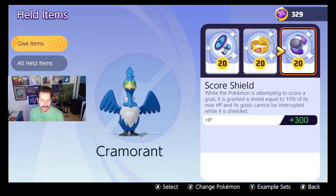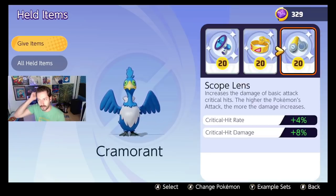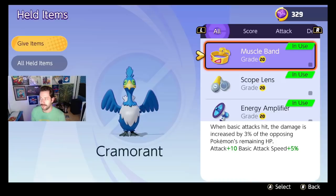There's one other item worth mentioning, though it has a bit of a bug: the Scope Lens. It increases damage of basic attack crits, and the higher the Pokemon's attack, the more the damage increases. There are a few Pokemon you can run Scope Lens on with pretty incredible results. Absol comes to mind as an absolute necessity for this item, and Cinderace is another one I like running it on.